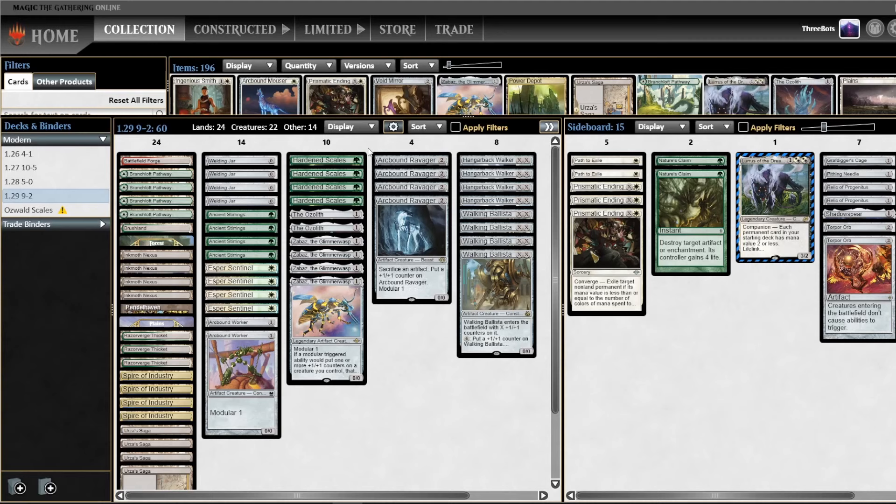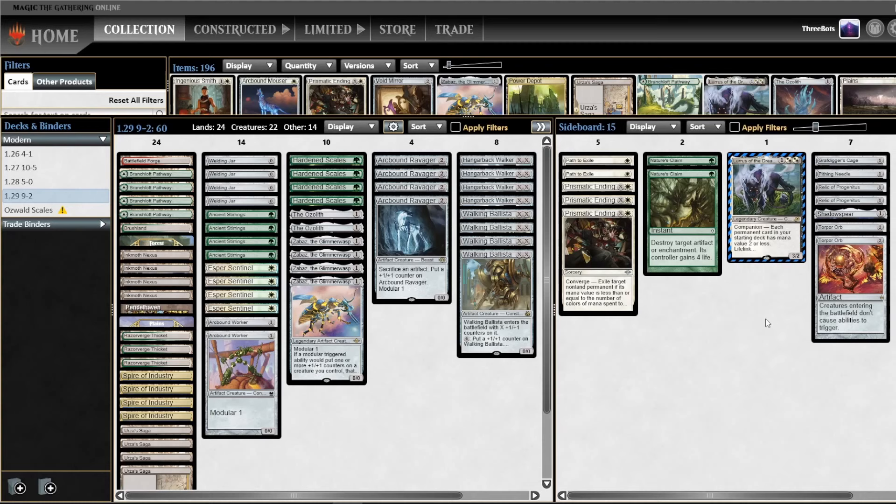Which is why I'm playing four Spire of Industry and one Battlefield Forge. Looking at the sideboard, I actually have basically no cards for the controlling matchups like Blue-White or Grixis Shadow, besides the one Pithing Needle, which is useful in a ton of different matchups.